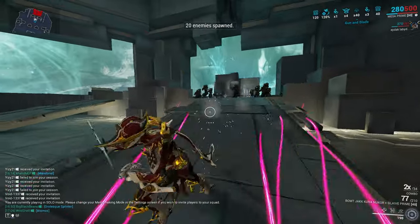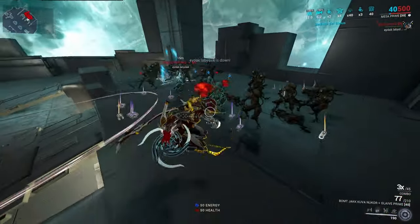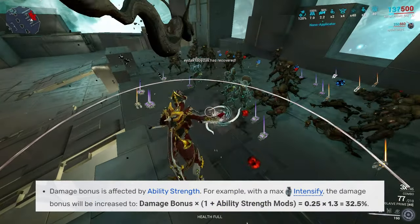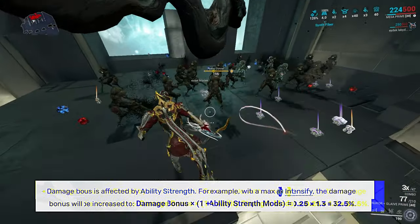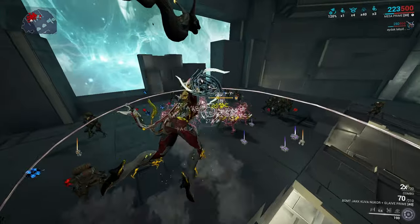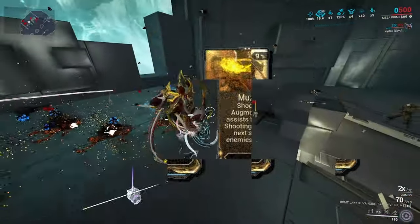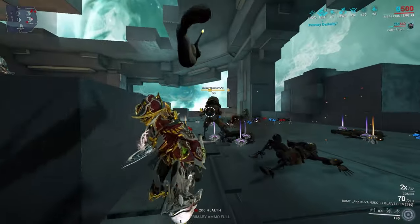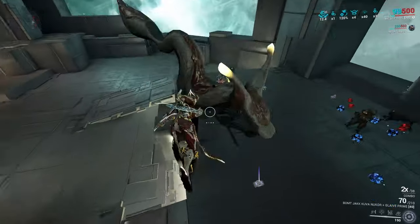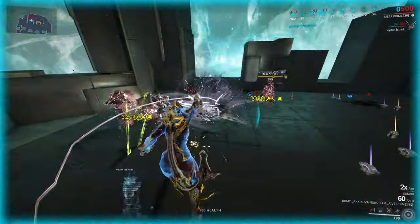The second ability, Shooting Gallery — one of the most broken CC abilities in the game. This ability gives Mesa a damage bonus on her weapons depending on your ability strength, and creates an aura that jams nearby enemy guns. With its augment, after 6 kills or 6 assists, you create a flashlight that blinds enemies. The range of the blind and the aura that jams enemy weapons scales with your range, and the duration of the ability scales with duration.